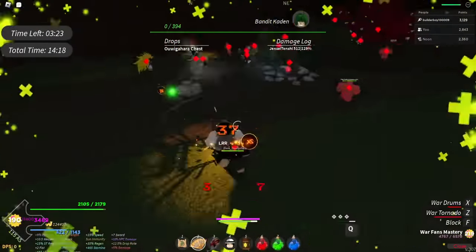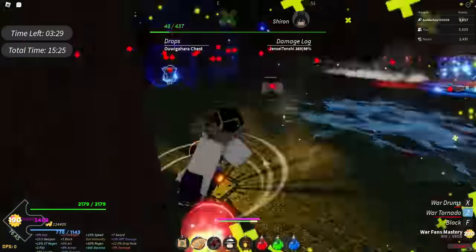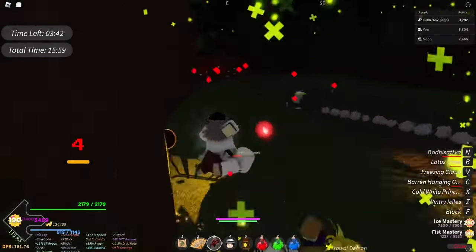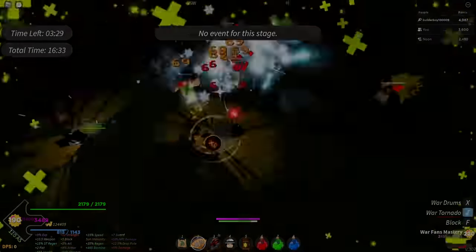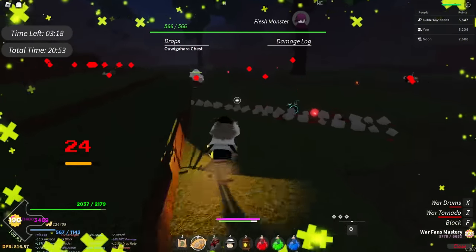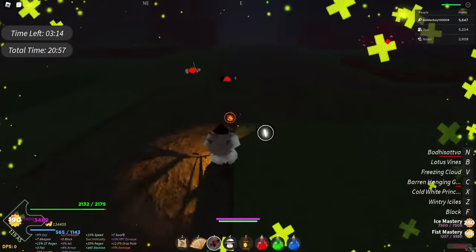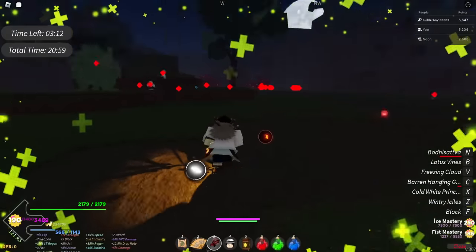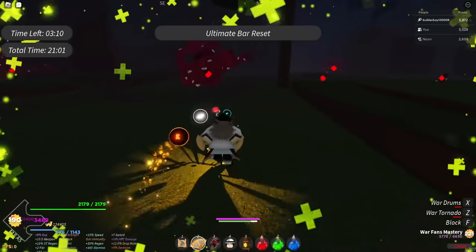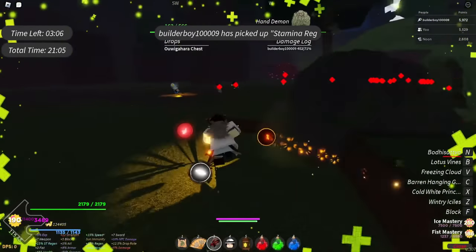At the 20-minute mark, everything is so strong, and this is where you're gonna get a lot of points, a lot of mastery, a lot of everything. Most mobs are kind of hard to kill now. Once you get the invisible buff, the aggro will shift to the person who doesn't have it. Let me just try to save my teammate real quick — there you go.